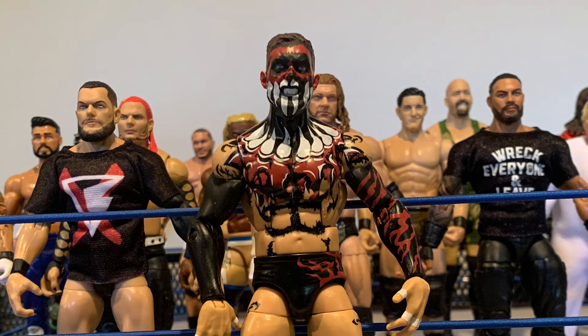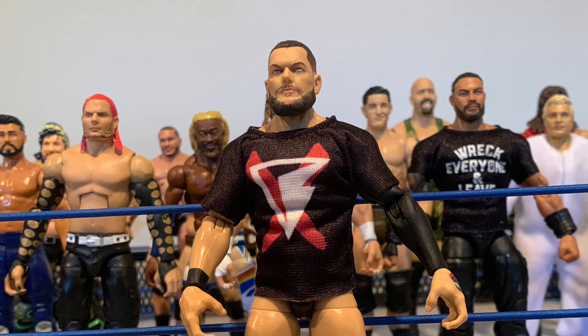Up next, we have another Finn Balor — this one in the demon attire. I'm not exactly sure when he had this attire, but I think it was sometime during NXT. Another one I got from GSD. Pretty cool, and I'll be excited to animate with this figure. The next figure is yet another Finn Balor. This one I got on a toy hunt. It's the Elite 82, the prince from his second run in NXT, which I really liked. This figure is very fun to pose around with. It is a good Elite, a really good head scan, and I'm definitely going to prefer using this over the basic. It's going to be a lot of fun to animate with.